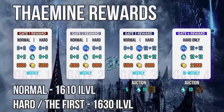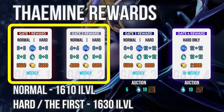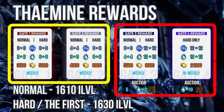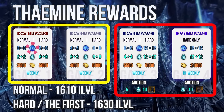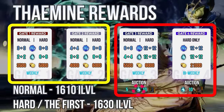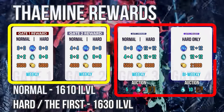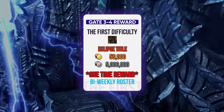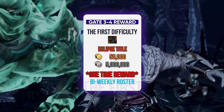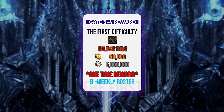They can be entered at 1610 and 1630 item level. Gate 1 and 2 are fairly comfortable, but 3 and 4 are very difficult. Upon beating the gates, you receive darkfire, a material needed to transcend your armors. Auction items in the raid are basically a token item to retry your transcend minigames. The first level is where the clear race is held — item level 1630 is the requirement and you need to clear hard mode first. This is a 2-gate roster-based raid with 1-time clear rewards.